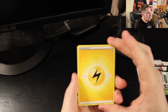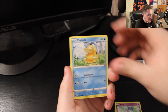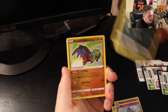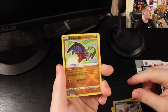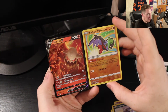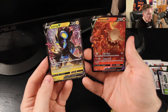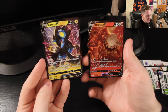In today's final pack we've got a Lightning Energy, a Switch, a Bisharp, an Ursaluna, a Psyduck, a Togepi, a Magnemite, a Ralts, a Hisuian Sneasel, a reverse holo Radiant Hawlucha — that's very cool, I wonder if that's worth anything — and the final card of today's opening: a full art Heatran V! Another very nice pack with two really nice cards.